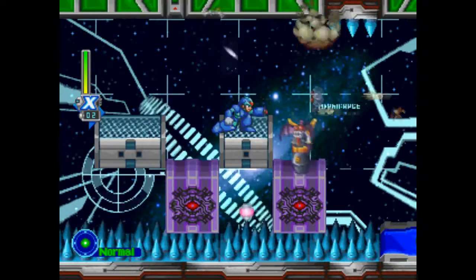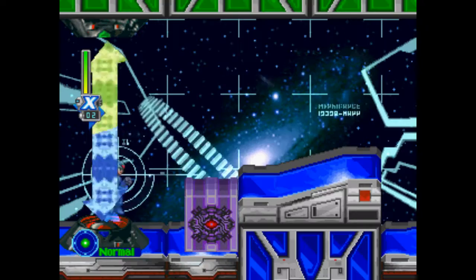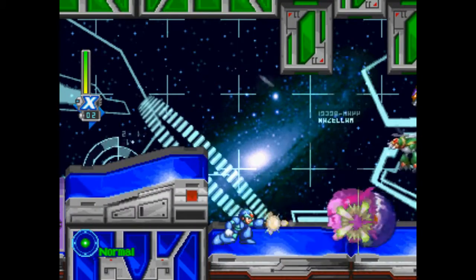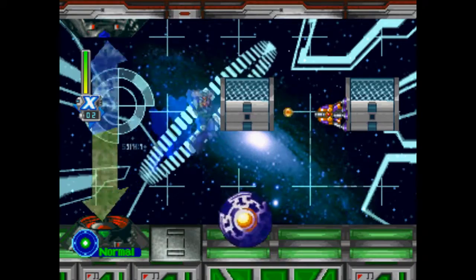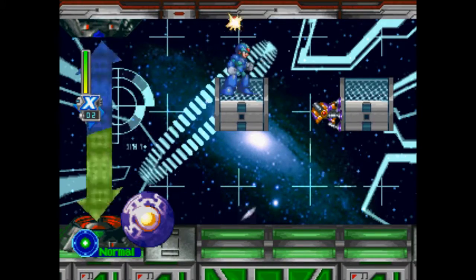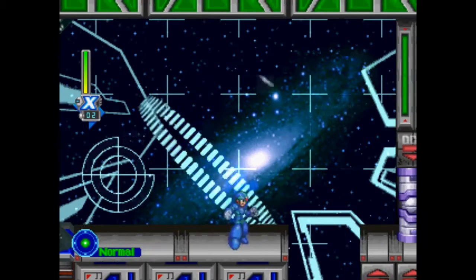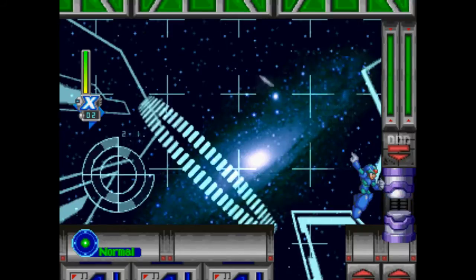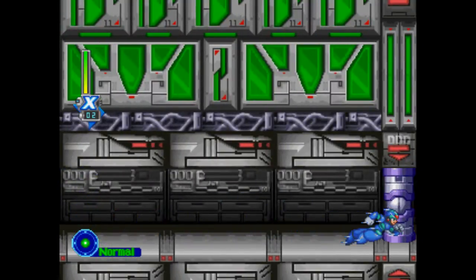Okay, made it through. Here you want to reset just off the start to switch gravity around, because it makes this next area a bit easier to deal with. And moving forward — couple snipers, but they aren't too much of a hassle. Everything else can't even catch up to you. And we're already on to Dark Dizzy. I almost said Grizzly Slash.